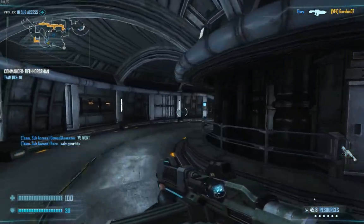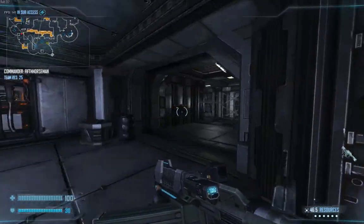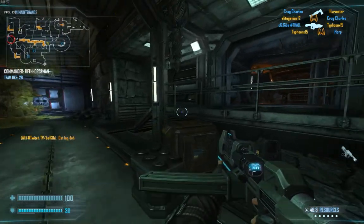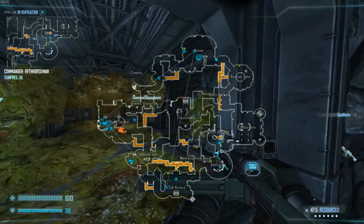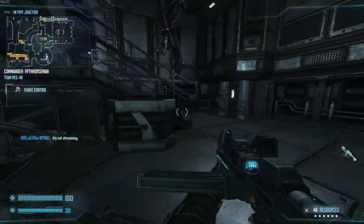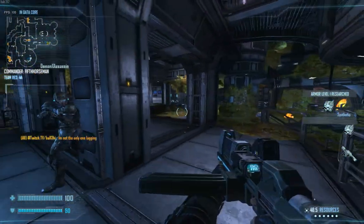Yeah, three down. Good work. The team is starting to leave. Reactor core — harvester's almost down. Upgrade complete. You should take reactor core, their harvester's almost dead.